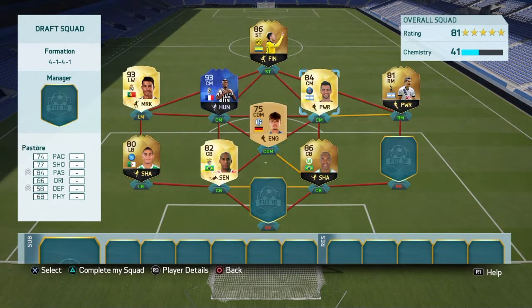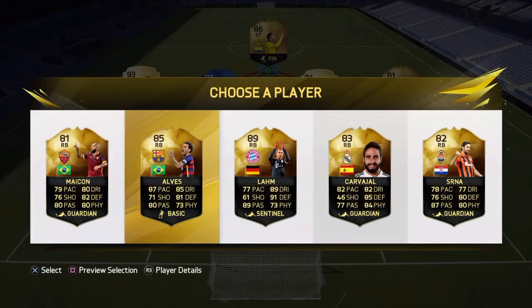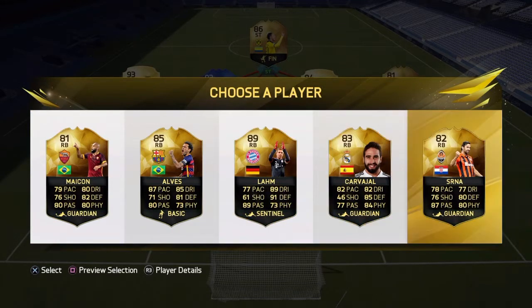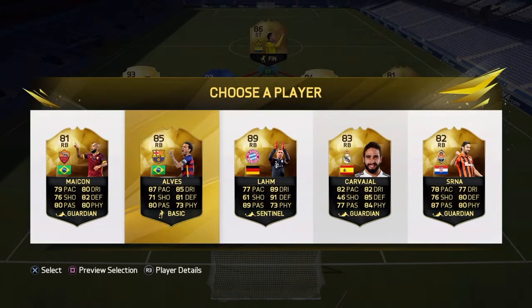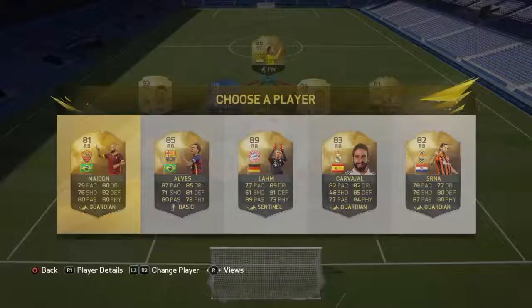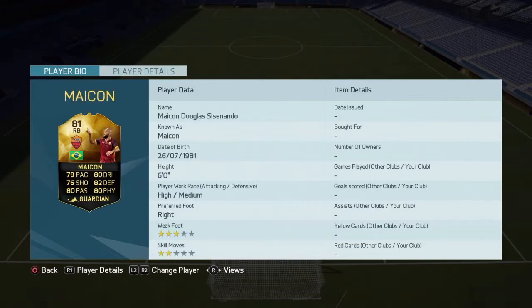Let's move on to the right back now. We get Maicon, Denny, Arvis, Filip, Lam, Kava, Hal and Sanya. Lam's the only one who really could do something but let's have a look. Maicon is 6 foot, 5 foot 8, 5 foot 7 - disappointing - 5 foot 8 and 5 foot 10. Looks like we gotta choose Maicon. Not the worst choice because he does keep a link with Ronaldo.